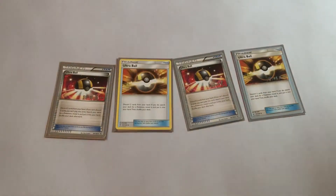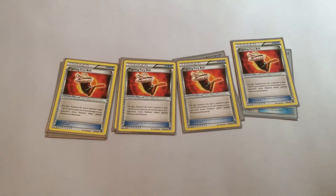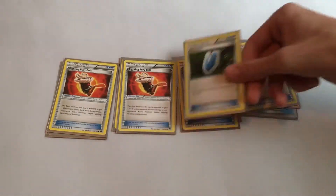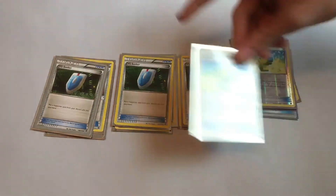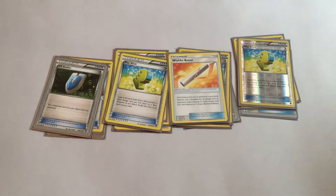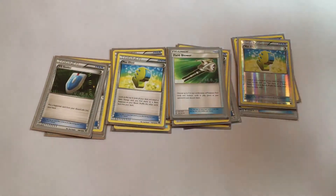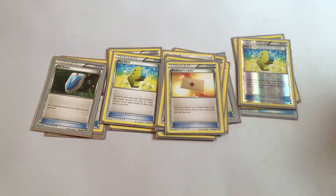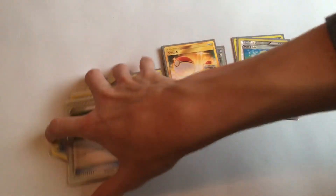Now for the items, I run 4 Ultra Balls. Another 4 line is 4 Fighting Fury Belts, just to get that little boost in HP. Then 4 VS Seekers, so if I ever need a Supporter and it's in the Discard, I can use that. Then I run 3 Max Elixirs, just to get that basic energy out. 1 Wishful Baton, 1 Escape Rope, 1 Field Blower, 1 Energy Retrieval, 1 Professor's Letter, and 1 Switch. That's basically it for the item line.